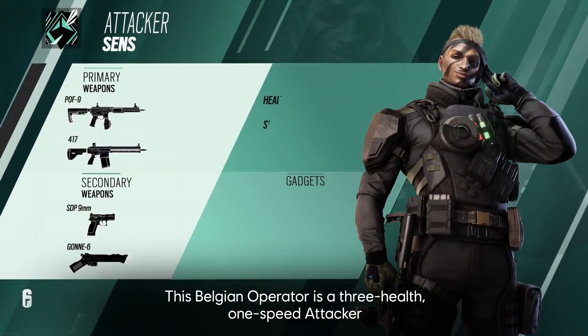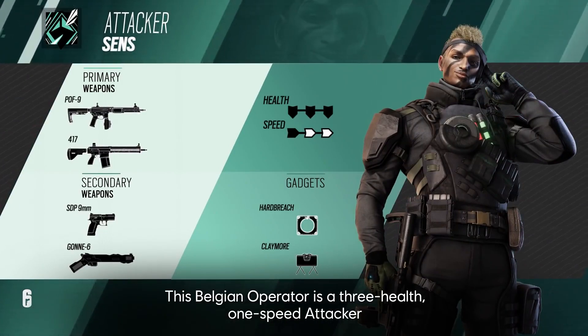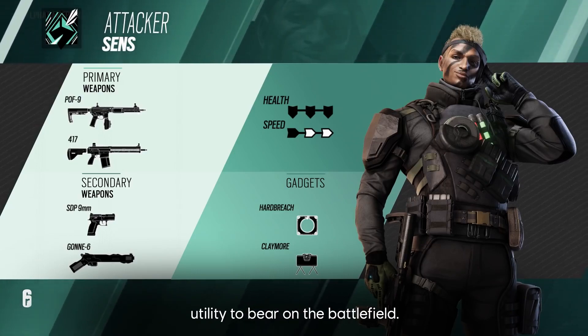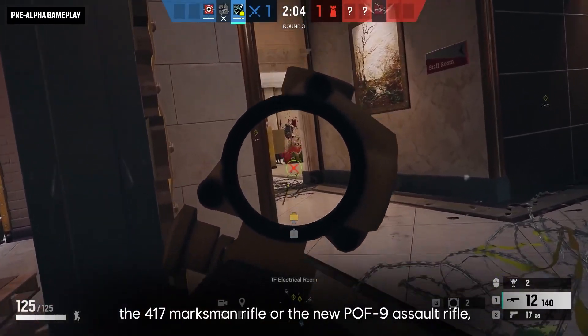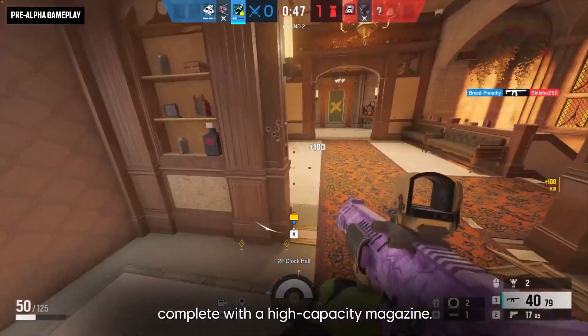Starting with Senz. This Belgian operator is a three-health, one-speed attacker who brings significant firepower and utility to bear on the battlefield. In their primary weapon slot, they can rock the 417 marksman rifle or the new POF-9 assault rifle, complete with a high-capacity magazine.